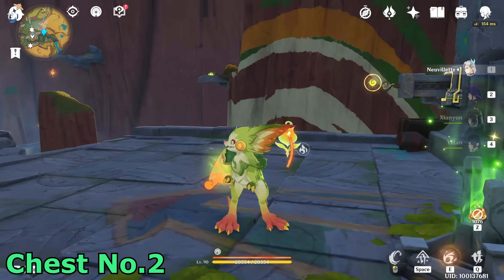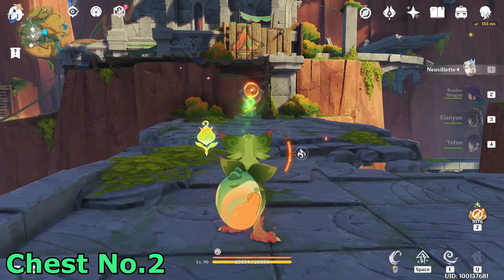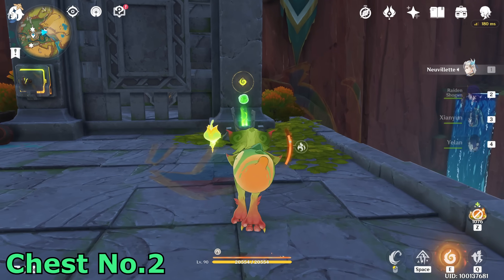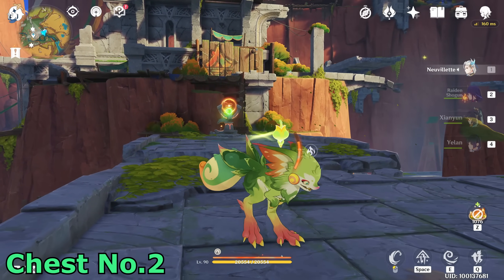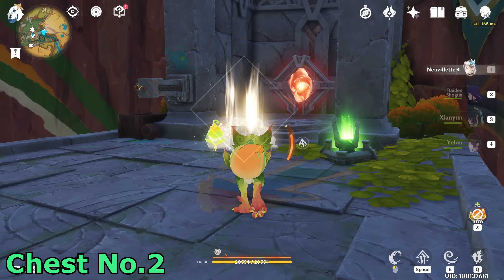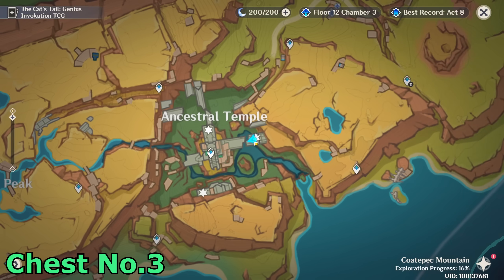Right here — you have to take this one. Take this ball and shoot toward there. Pull down the door at the correct moment — pick it up again, shoot now, and three, two, one, pull. Perfect timing! You will get another Exquisite chest — let's take it. Perfect, two of them done.